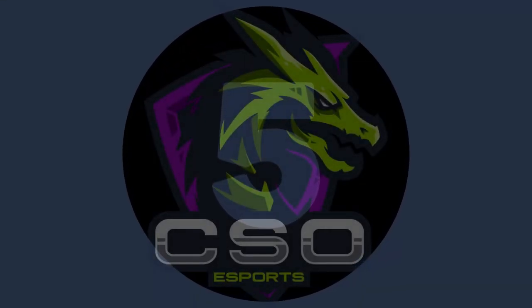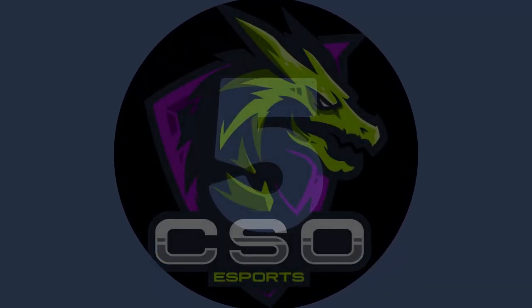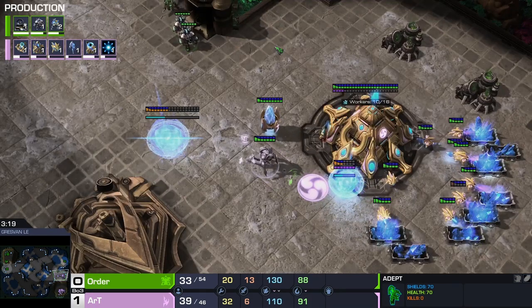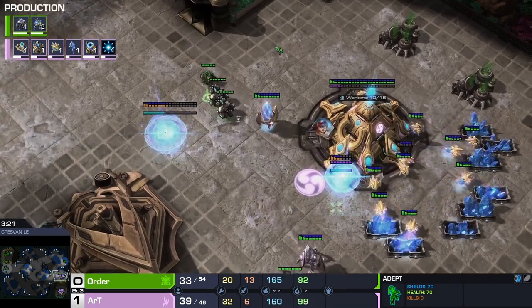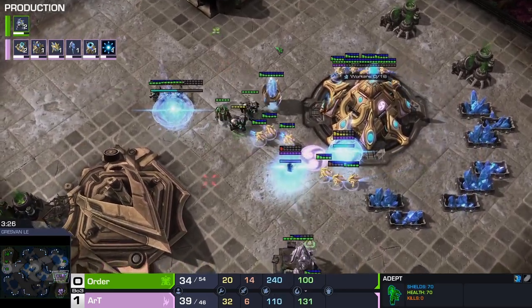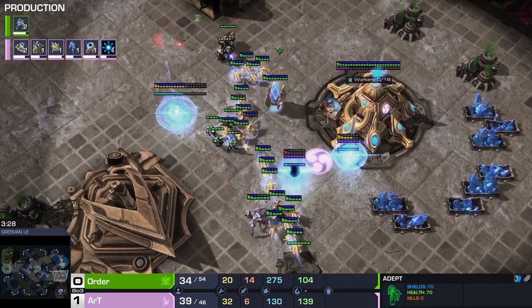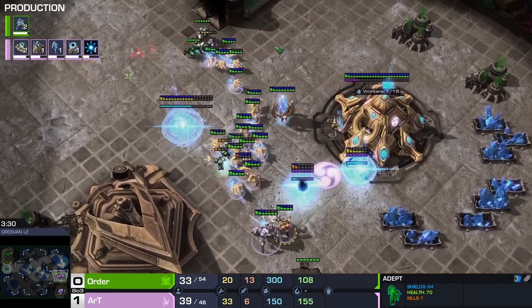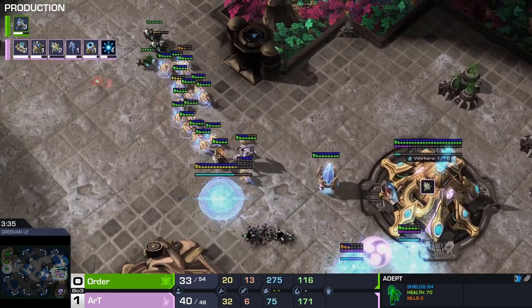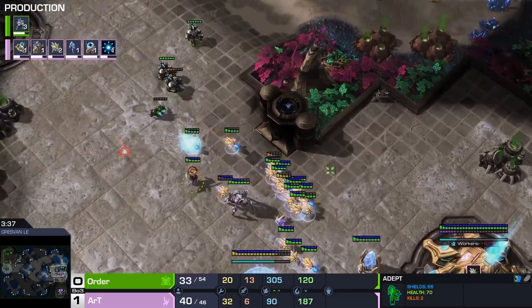Starting at number five we have a proxy marauder strategy, but this one just hits a really really solid defense from our Polish Protoss player Art. We're going to start to work on this shield battery. The probe — it's going to do quite a bit of damage and we'll see how many probes actually end up going down. Those first two Marines get picked off rather quickly.